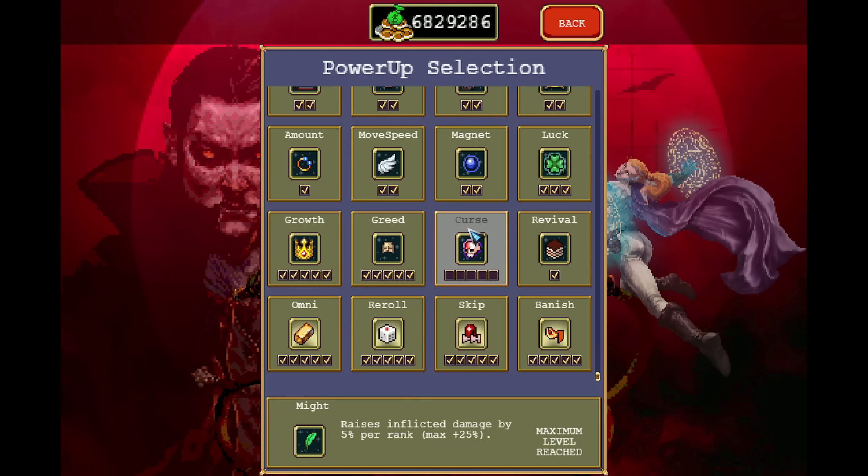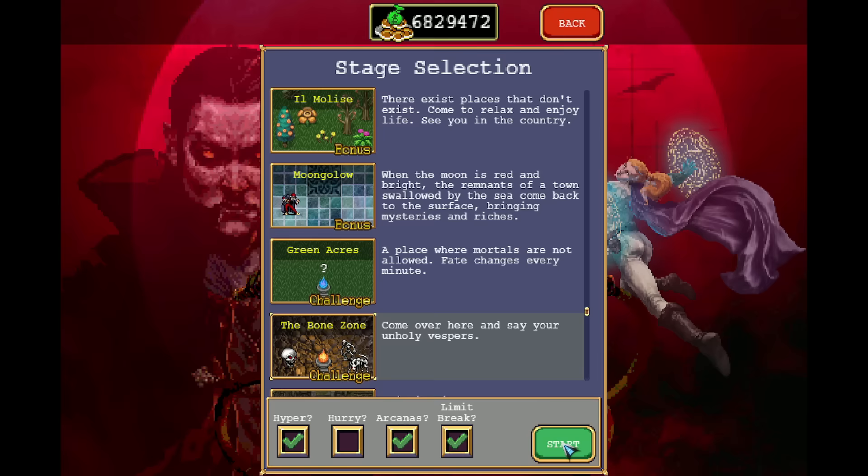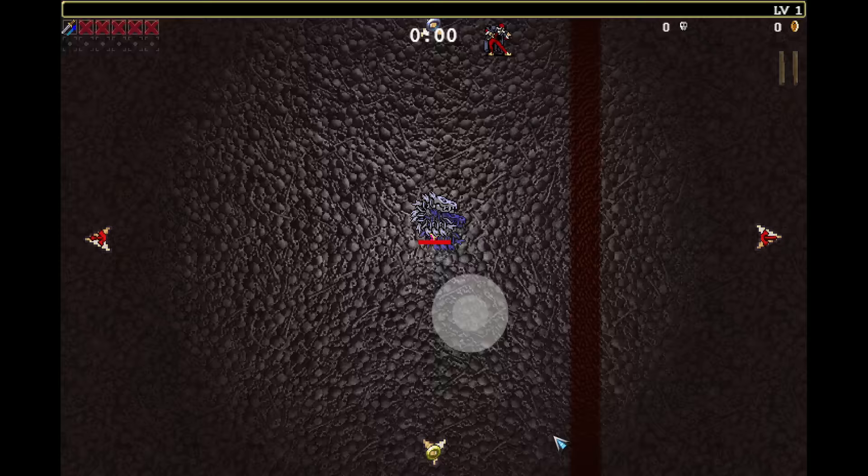If you've been struggling to kill the Bone Ball on the Bone Zone, here's a guide for you. First of all, get rid of the curse and check the pinned comment in case I made an update on what is better or worse.